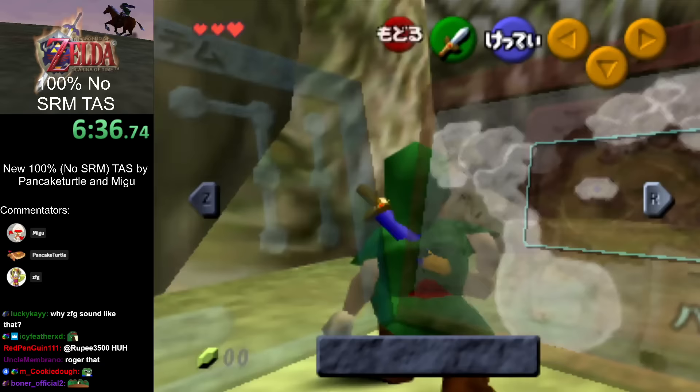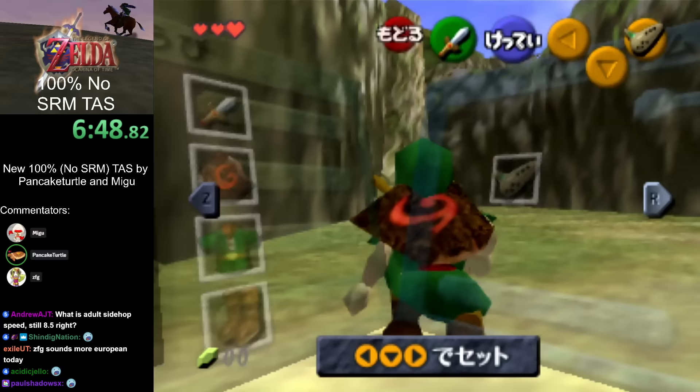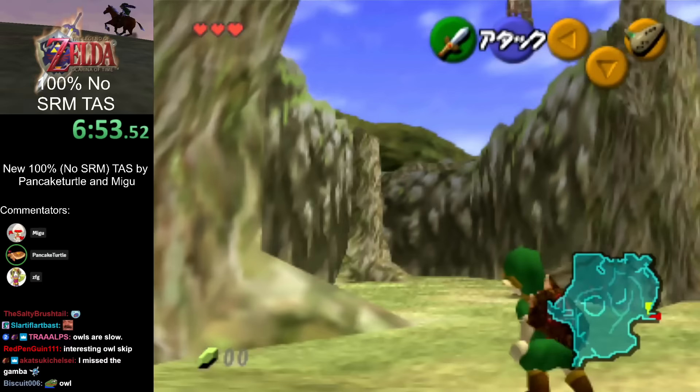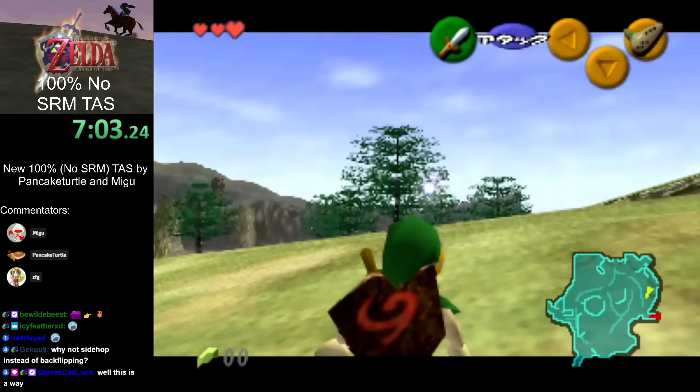Right here there's an owl that we don't want to talk to. Owls are pretty weak creatures — there are plenty of ways to skip them. You can frame-perfect pause, you can ESS, you can target something in their range, or you can pull out weapons and put them away again. There are plenty of ways.